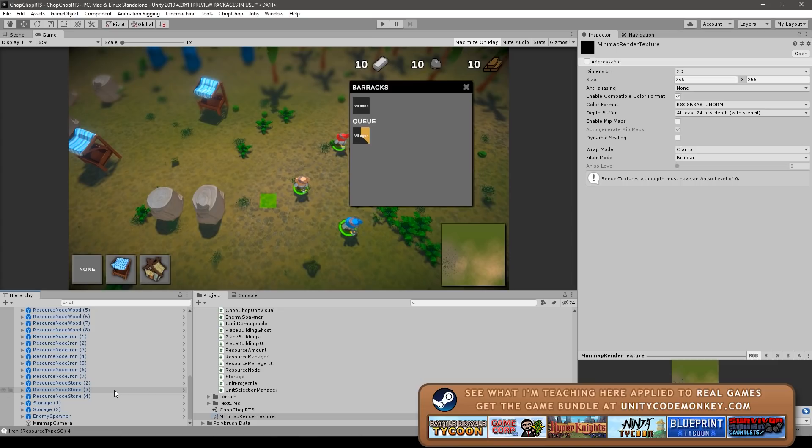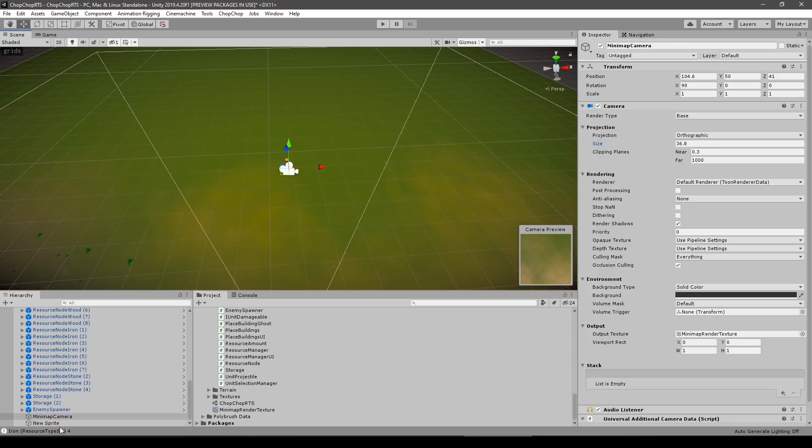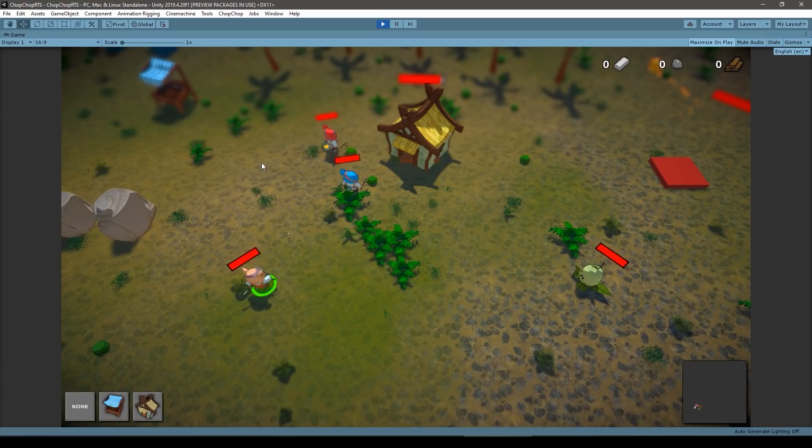One crucial element to pretty much any RTS is a minimap, so that's what I built next. I made this in a separate video quite a while ago but it's still up to date. It's extremely easy to make: you just create a different camera, put it above the map and make it render only a specific layer. Then you add simple quads to all the objects and place them on that layer, and finally you render that camera onto a render texture and simply display that in the UI.